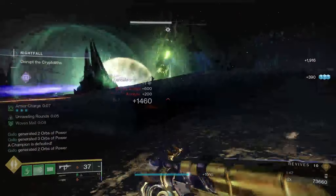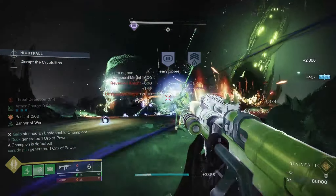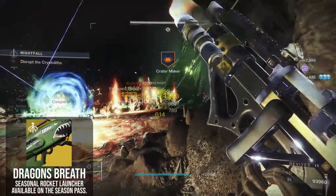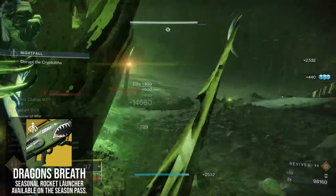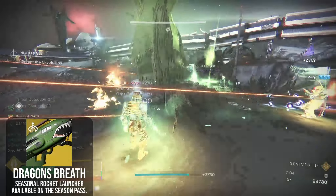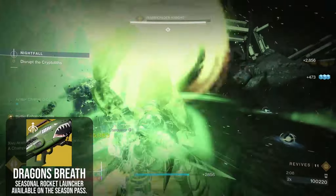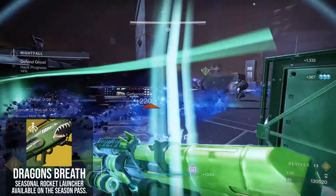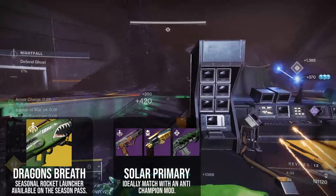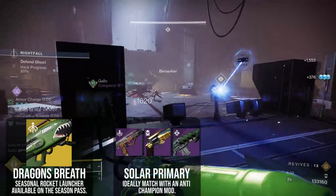With all of this solar support, for your energy and heavy weapons it would be crazy not to run solar. A weapon of choice for most scenarios — I'd definitely go with the king of solar, Dragon's Breath. The amount of damage and ignitions you can put out with this is insane. It can function as boss damage, champion stunning for both barrier and unstoppable, and effective add clear. Gjallarhorn and legendary rockets are a common choice, but I would argue this is better. For an energy weapon, take your pick of the top solar options: Bane, Abyss Defiant, Parabellum, anything like that.